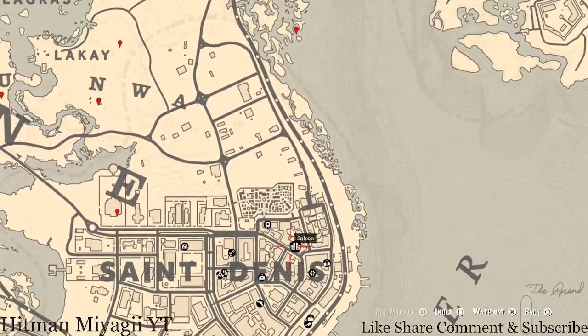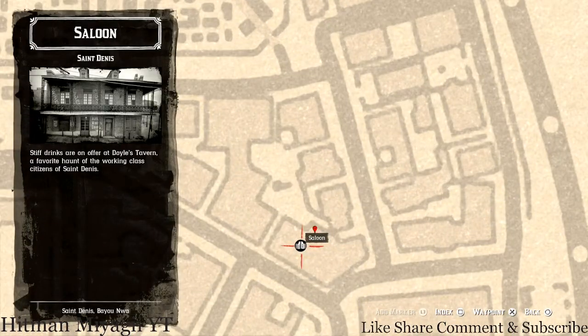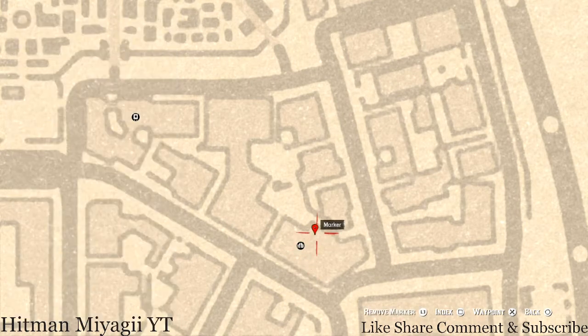The next marker is inside a saloon — go through the door, past the bar, and into the back room. There are a couple of chairs and along that back wall there's a floating shelf. On that shelf you'll find a tarot card: a Six of Wands.